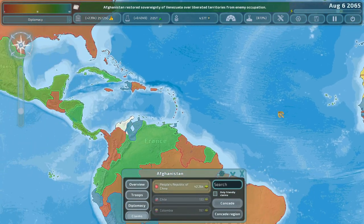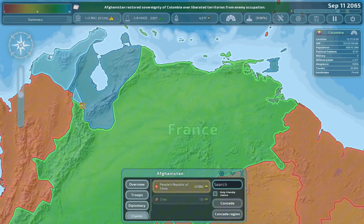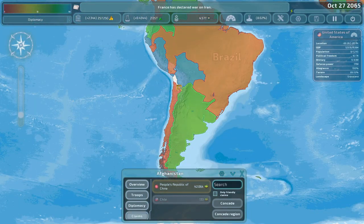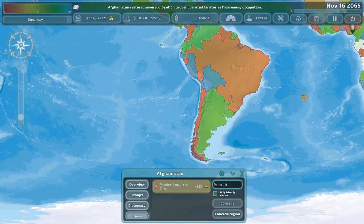Venezuela - Colombia - that is absolute border gore, look at this! A random triangle in the middle of Venezuela now belongs to Colombia. Chile - I own a bit of Chile I guess. Chile now exists.